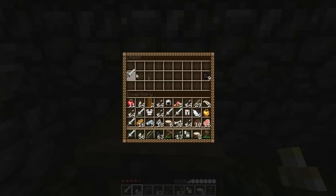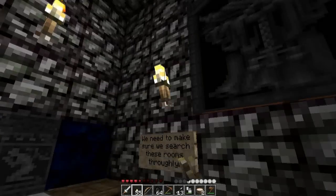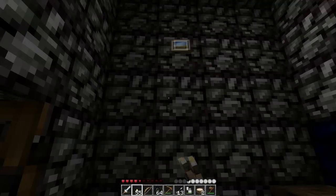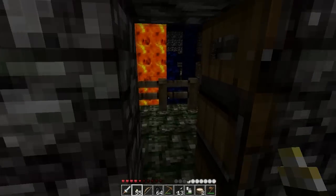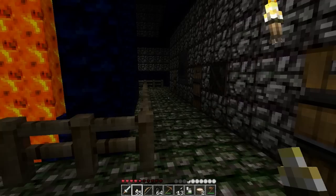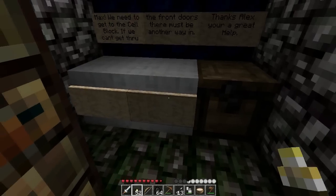Iron sword — yes please! I will throw away my crappy helmet. Okay, I think we're up to door five. We need to make sure we search these rooms thoroughly. There's nothing — why would they put the sign in the room that literally has nothing in it? Thank you very much. The sign reads: 'Max, we need to get to the cell block — if we can't get through the front doors there must be another way in.' Thanks Alex, you're a great help.